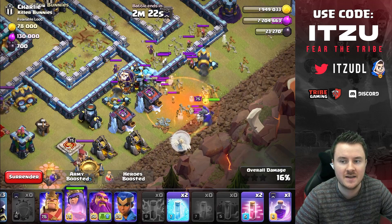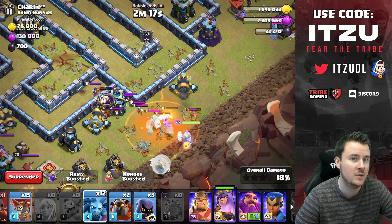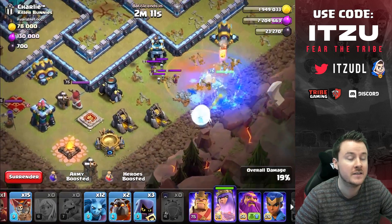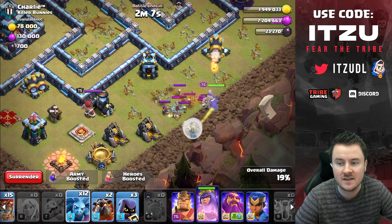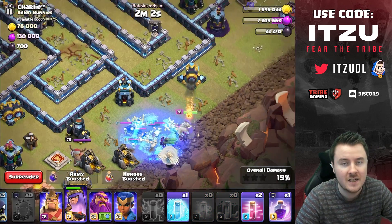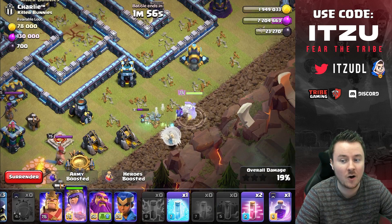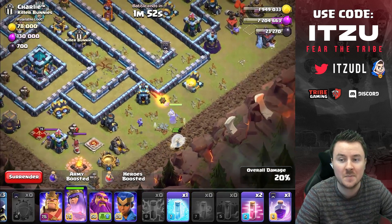Something unfortunate happens — the coco loon is drawing the witches away, meaning they're not running into the poison right away. This causes huge issues because the poison runs out with two witches still against us. I use a freeze to try to recover, but we've already invested a freeze that wasn't planned.